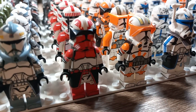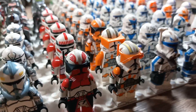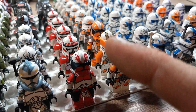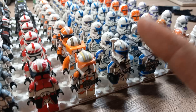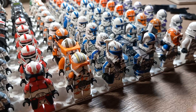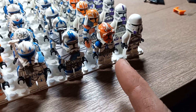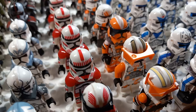Starting off my next row, I have the Coruscant Guard led by Commander Thorn, a CAC figure. The only problem I have with this figure is the sun visor — it tends to fall off, it's a looser connection. Same with CAC Commander Cody. Thorn, Cody, and Vaughn — the visors tend to come off if I barely touch them.